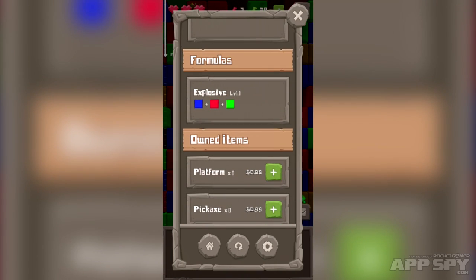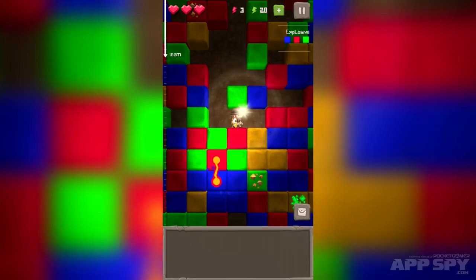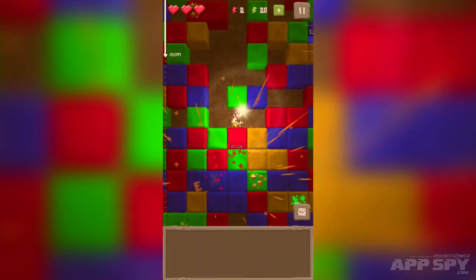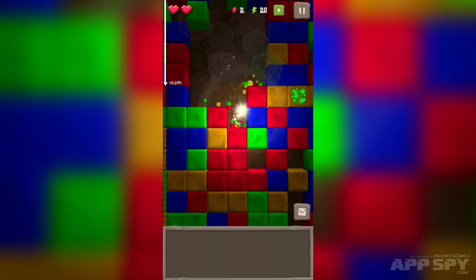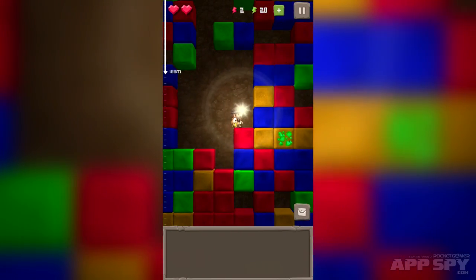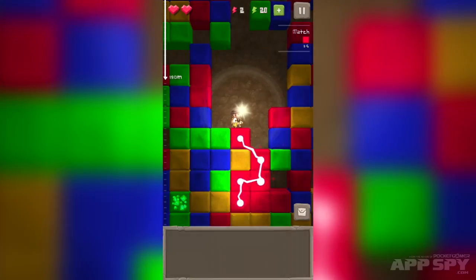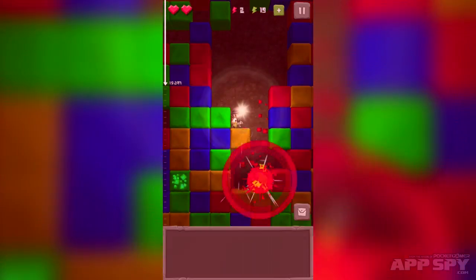They work via formulas. The formula for explosive is blue plus red plus green. So if we can find a blue plus red plus green — let's have a look here — blue plus red plus green, there we are, and boom. Now I've taken a little bit of damage because I was in the middle of an explosion, which is probably not a good thing. It's also depleted one of my red lightning symbols. But you can see how that sort of move might come in useful.